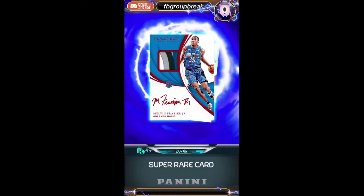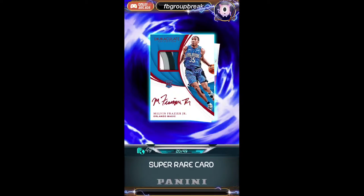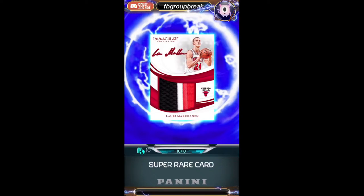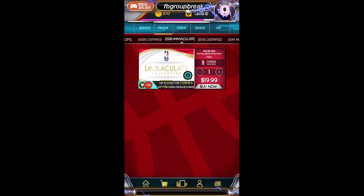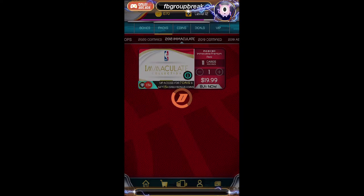Next up, Melvin Frazier Jr. RPA numbered to 49, red, going to the Orlando Magic. I don't know if this guy's any good — going to assume he's not — but still an RPA, going to Mark Edwards. And then we got the 10 parallel, numbered to 10, Lauri Markkinen, going to the Bulls and Ryan. Wow, nice pack there, Ryan. Very nice pack — that was like all yours right there. Let's see if we can keep it going with some fire, because that was a nice Luka.